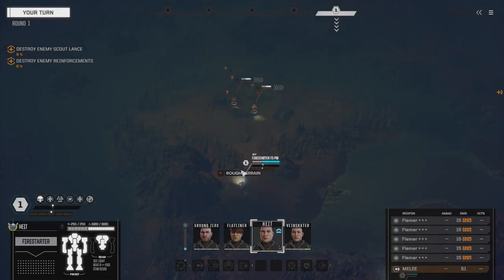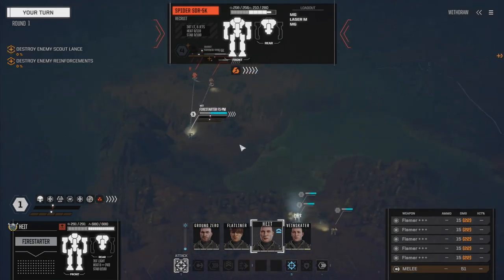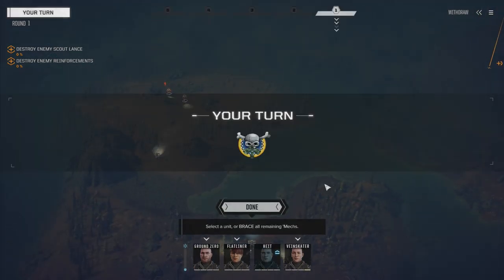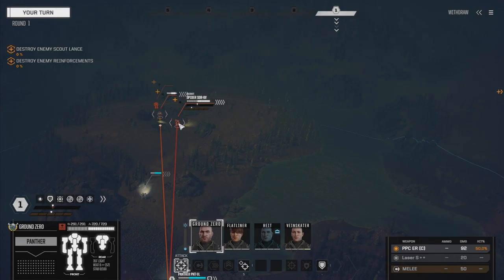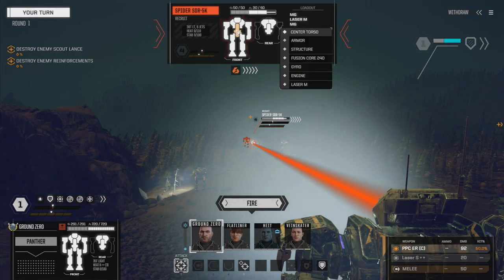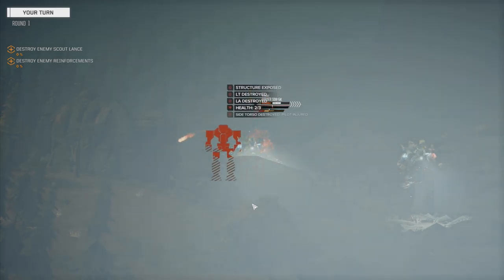Two medium pulses, not full armor, and a medium laser. We can probably take out that medium laser guy quickly. Let's move Ground Zero and target this guy from a distance - 50% chance to hit. There's another target back here too, also 50%. If we hit him in the center torso, 92 damage would take him out. Let's fire on the guy we might be able to kill. Left torso gone - nice.